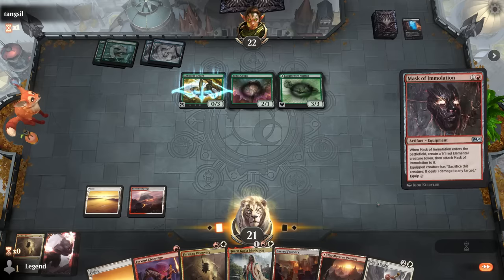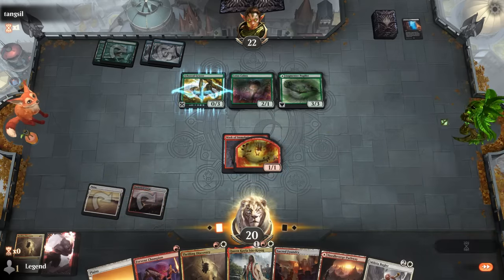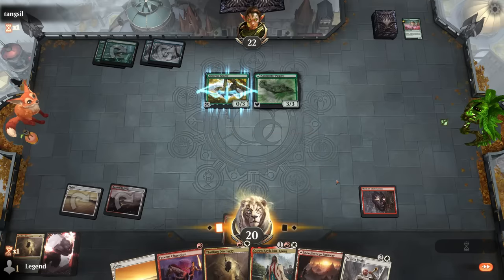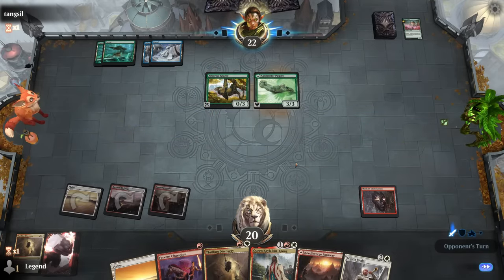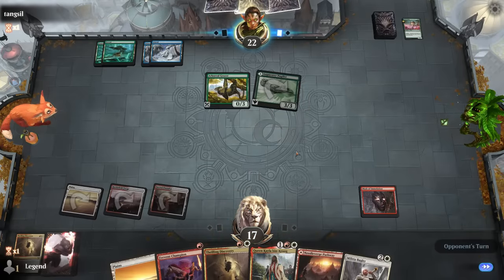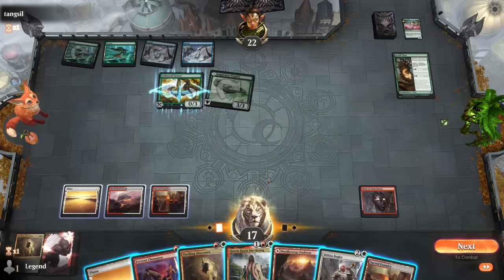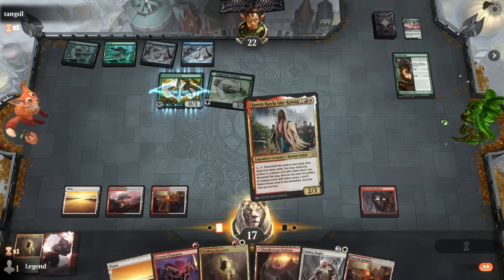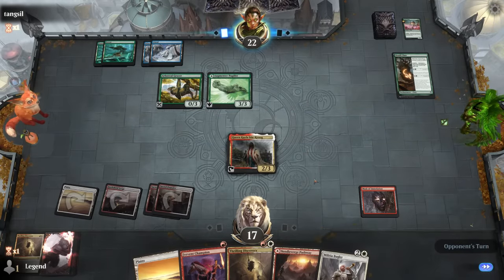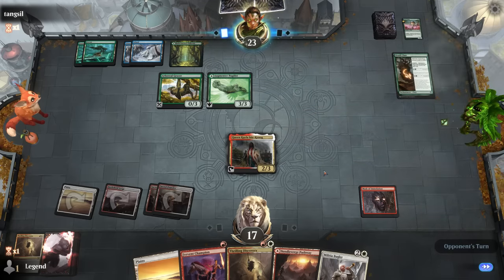With infinite mana we can cast Discovery to dig deep and find a win condition — and now we've got Mask, so that's set. Cobra is pretty good with fetch lands — we could remove it next turn by playing Mask, or play Queen Keila to set up a powerful turn 4. Probably should take care of the Cobra before it makes too much mana. A Druid Class is next — the opponent's just trying to get as many lands in play as possible. Queen Keila might be the play now — next turn we can put Champion and Bugler in play for free to dig toward Forgemaster, though we still need Lotus Ring.